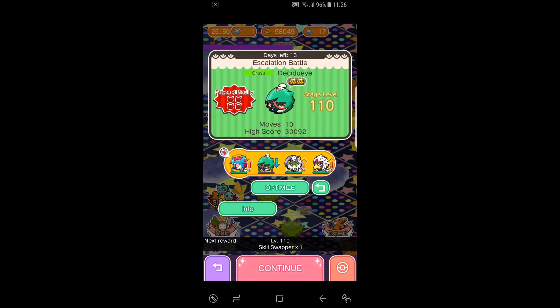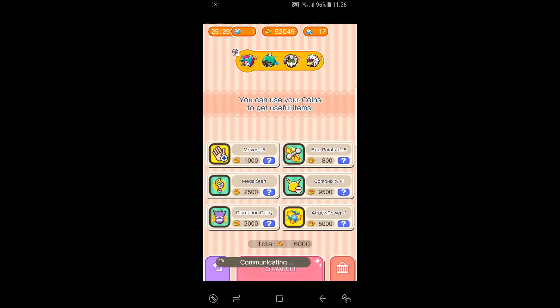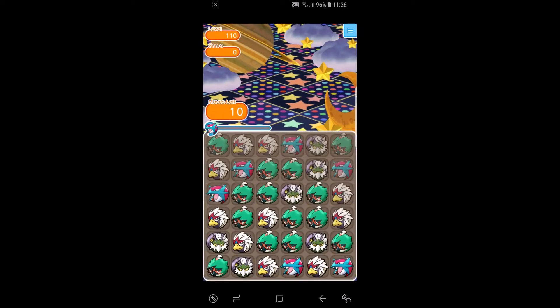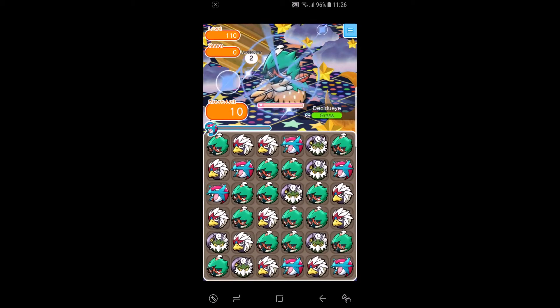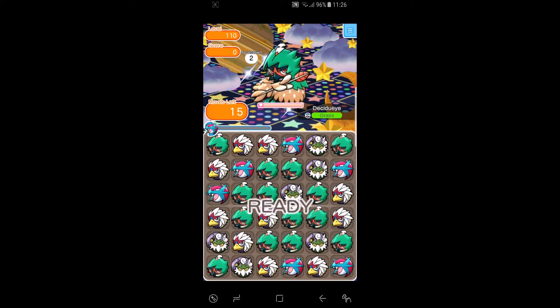Hopefully everything activates when I want it to and we get good combos. We're going to go right into the stage with AP-5 moves. This is the starting board — we get a whole lot of Decidueye icons we need to try and make a combo out of. Hopefully we can evolve Salamence as soon as possible and the Sky Blast match goes off.